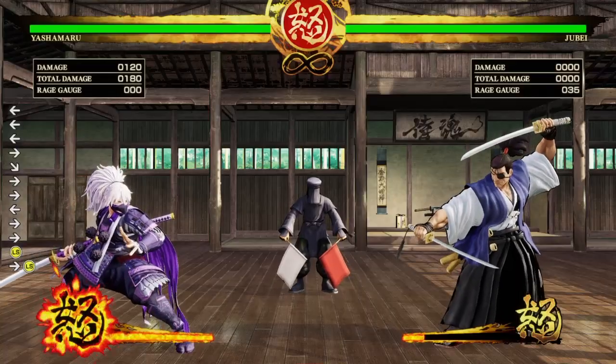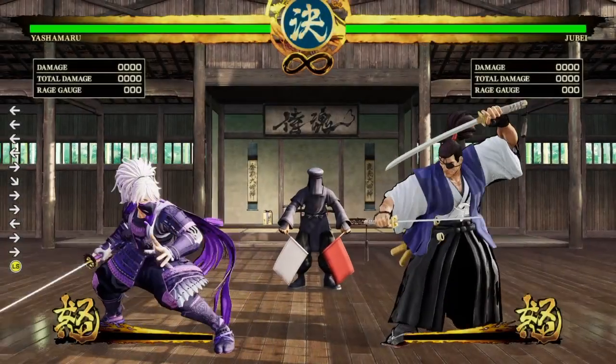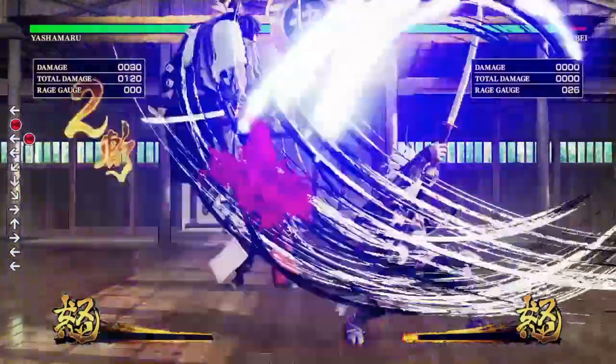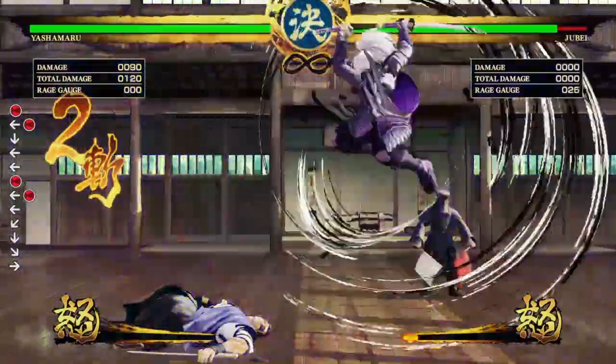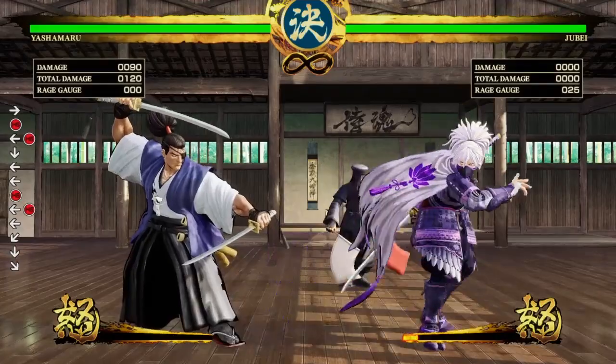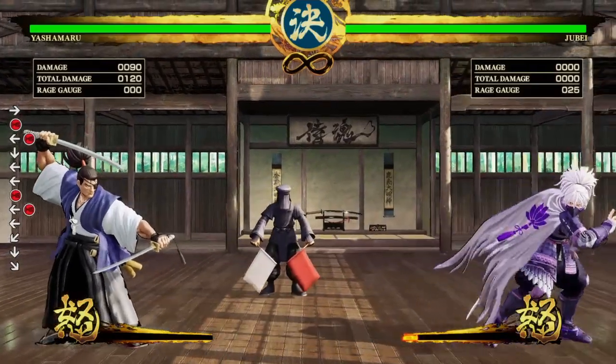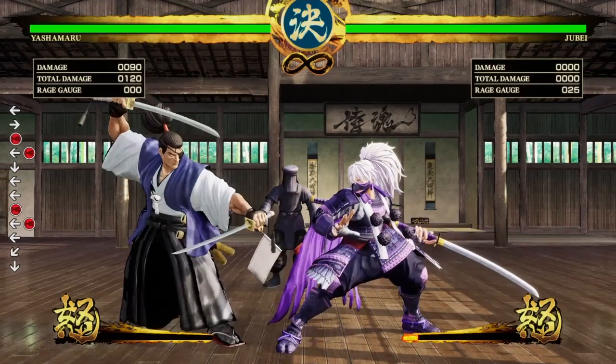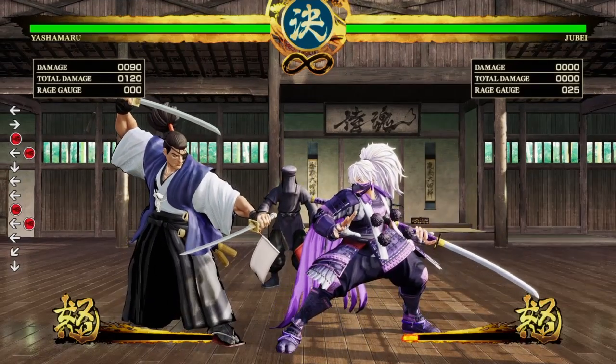Let me show you a little something something right here. Without his rage gauge, this is what happens. See? The pop-up's not as hot. I think this makes him a more interesting character because it shows he has a little bit of dirt to him. That means he's dangerous while he's in rage gauge mode, and I like that.